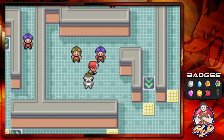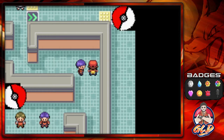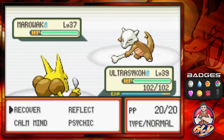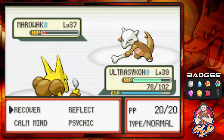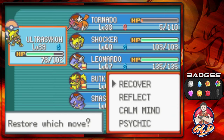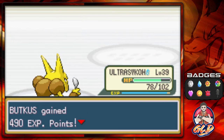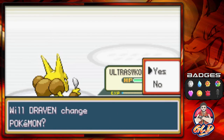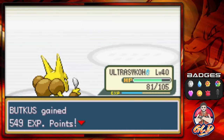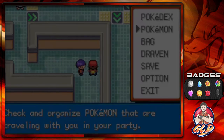Two more trainers left. Taking on Warren — he has five Pokemon. We're almost out of PP so let's give an ether to Ultra Psycho. Psychic attack boosts up and we clean house. One Calm Mind and that does it for everybody. Budkus grows to level 42.